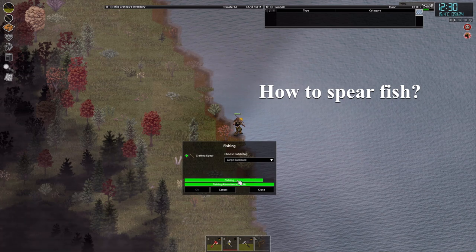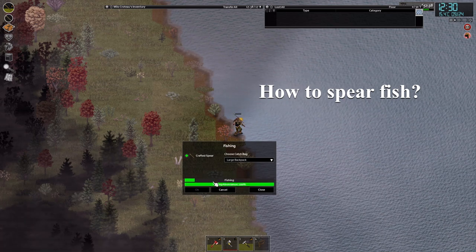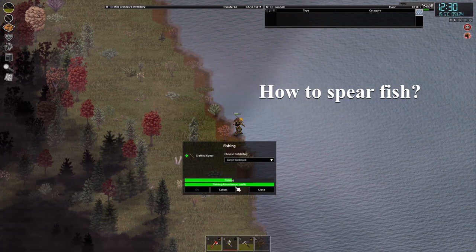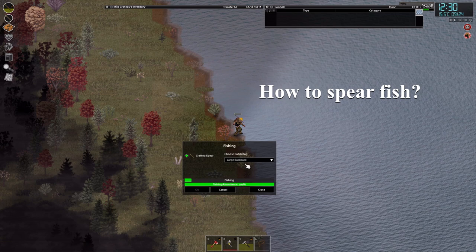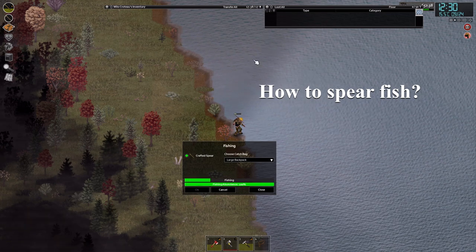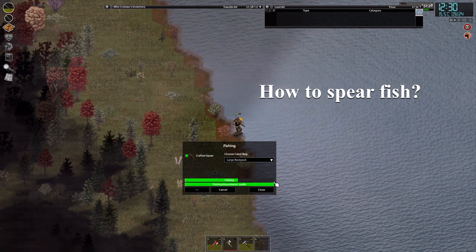Lastly, there are two lines you can see here. The first is fishing — once this fills up, there's a percentage chance to catch a fish. The other informs about the abundance of fish. Once this runs out, your character will stop fishing because there's no more fish in that area, and then you just need to move to another area.